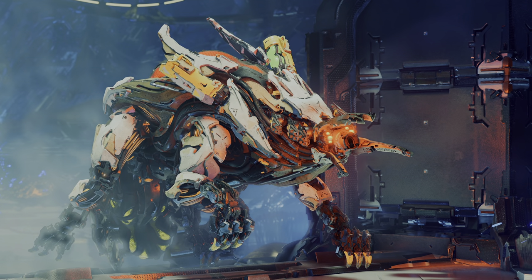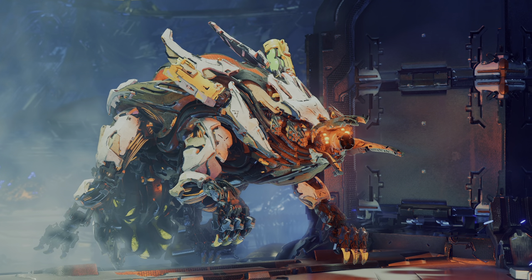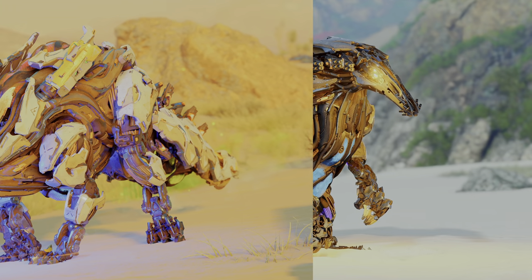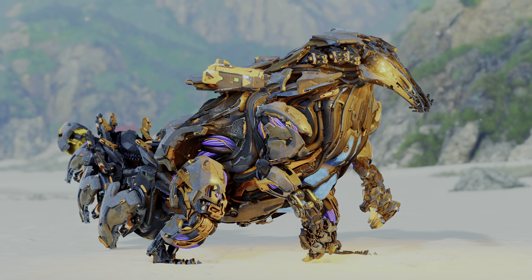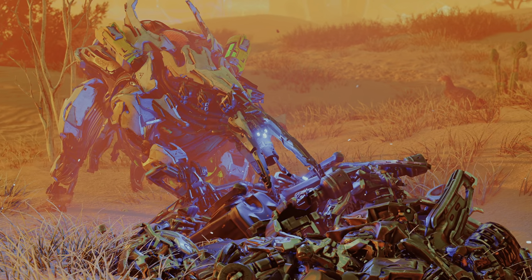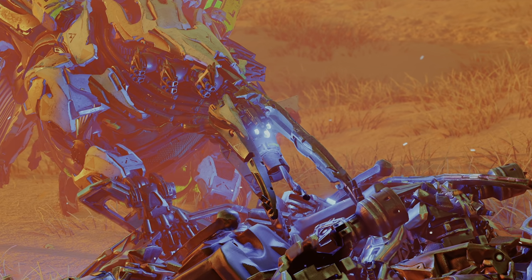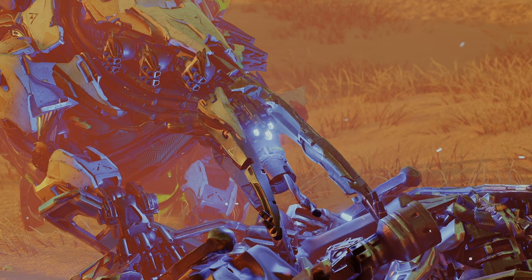The Spike Snout is a lightweight acquisition class machine with design inspired by an anteater. The Spike Snout has both a regular variant and an apex variant, distinguishable by its black and gold armor plating and purple muscles. A few of the Spike Snout's most unique features include its elongated snout and tongue that end in a point, giving the machine its name.